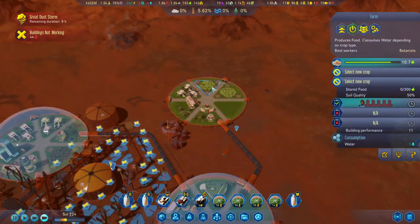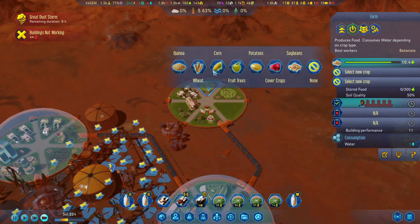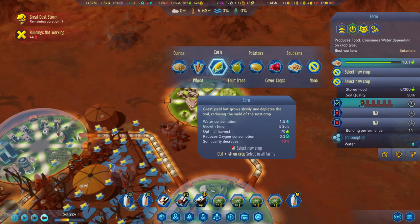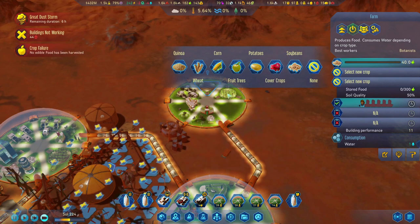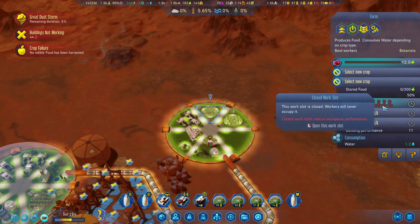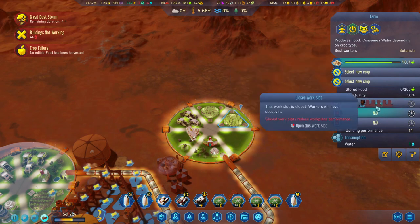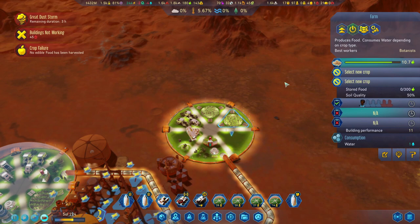Let's check what the quickest way is to get the soil quality up. Five souls but 40 percent — oh, maybe we need more workers. Let's do cover crops instead and put more workers in here. Actually let's do this one first — oh, we don't have enough workers.